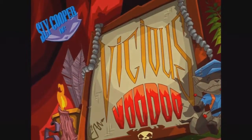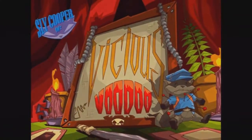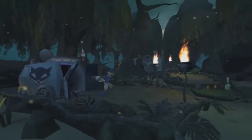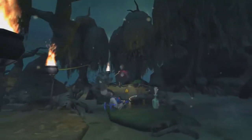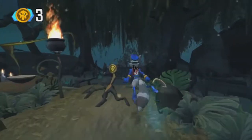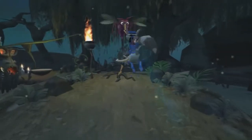Sly Cooper in... Vicious Voodoo. Something like that. Okay, so welcome to the Dread Swamp Path. Now this was not too difficult. Like any other world, these are pretty much the same. You learn a new world after you beat the last boss - Mugshot.